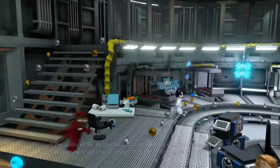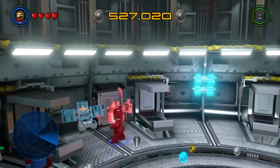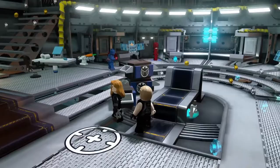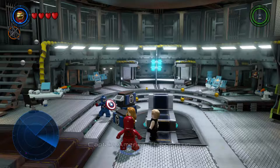Press Circle for those silver bricks to pop up, and then shoot that with your missiles — bam. Now press Circle and grab that — it's Hawkeye's bow, we just grabbed Hawkeye's bow! And then give Hawkeye his bow back.